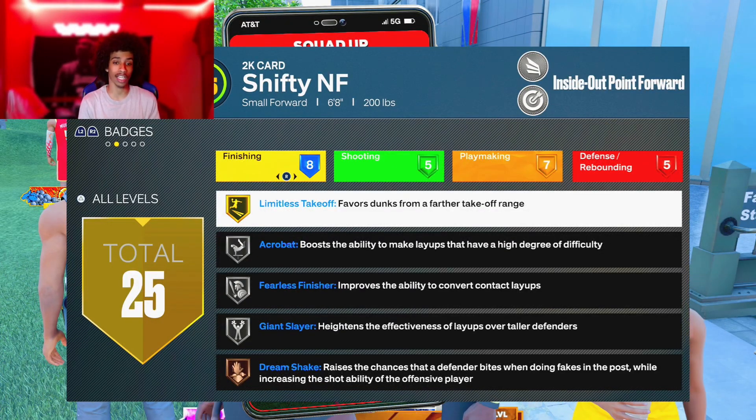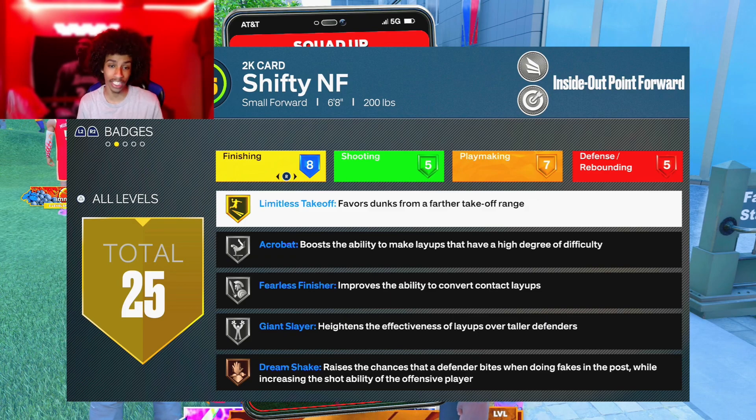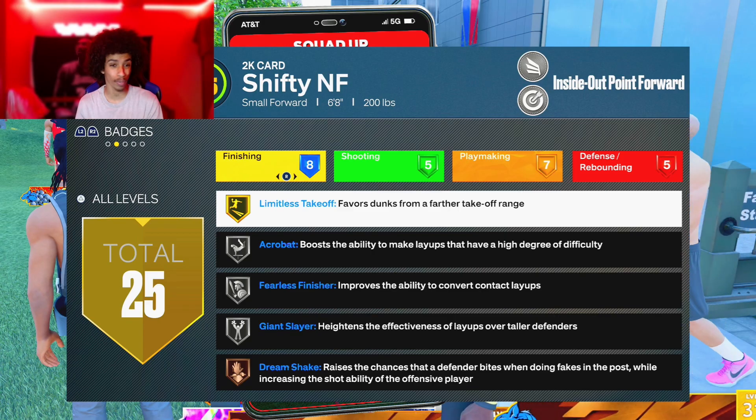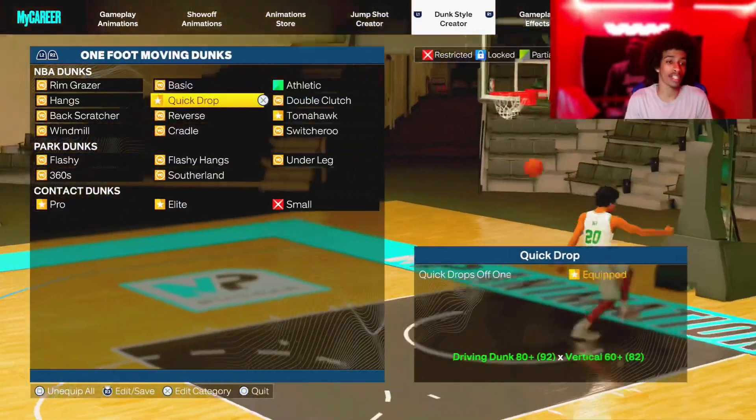The badge I was talking about is Limitless Takeoff Gold. As y'all can see, it says 'favors dunks from a farther takeoff range.' I have it on gold currently. There's a big difference between silver and gold, so try to get it on gold because gold is crazy. Now if you want to go even crazier, put it on Hall of Fame.